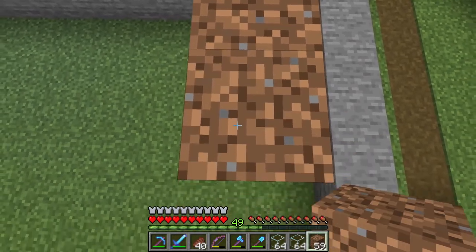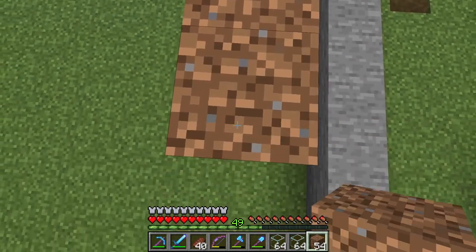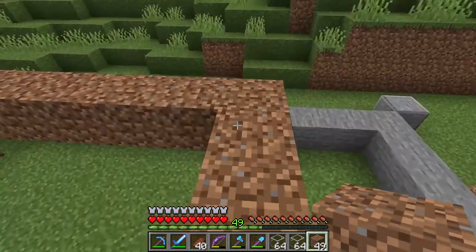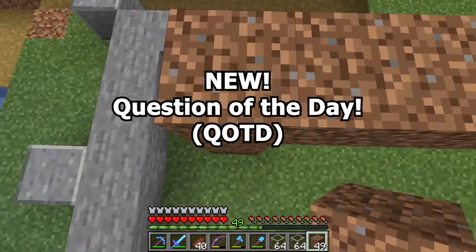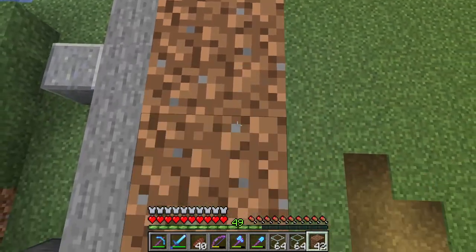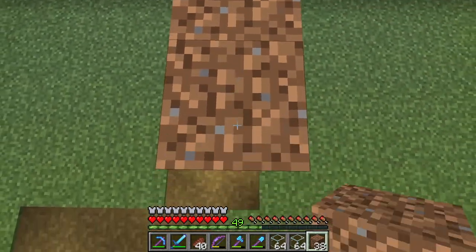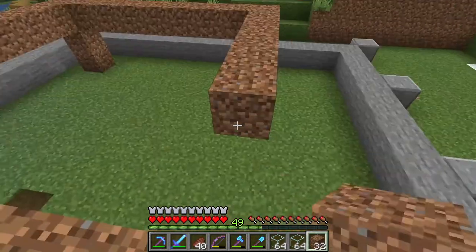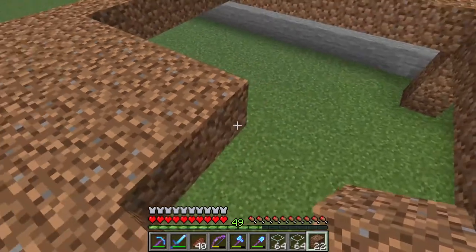While I'm working on the carrot farm portion of the villager breeder, I want to share something I'm really excited about. I'm adding a question or comment of the day feature to each episode. Starting with this episode, if you leave a comment or a question in the comments below, I'll choose one and feature it in a question of the day segment of the next episode. I hope this will be a fun way to interact with you guys. It doesn't matter if it's a question — it can just be a comment. So here's your chance to be the first to be featured in the next episode. All you have to do is leave a comment below and I look forward to sharing it in the next video.